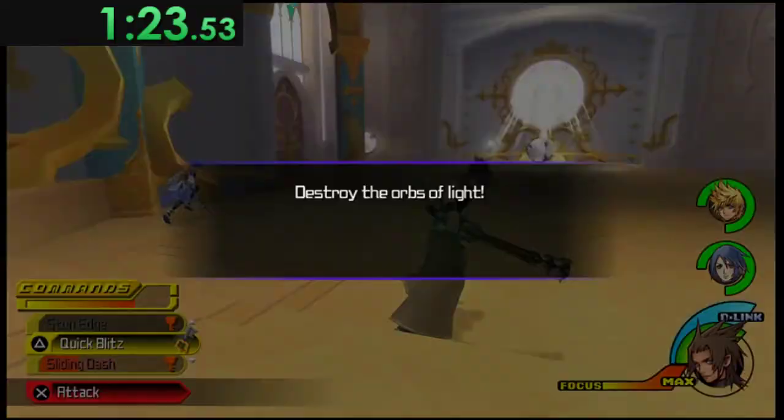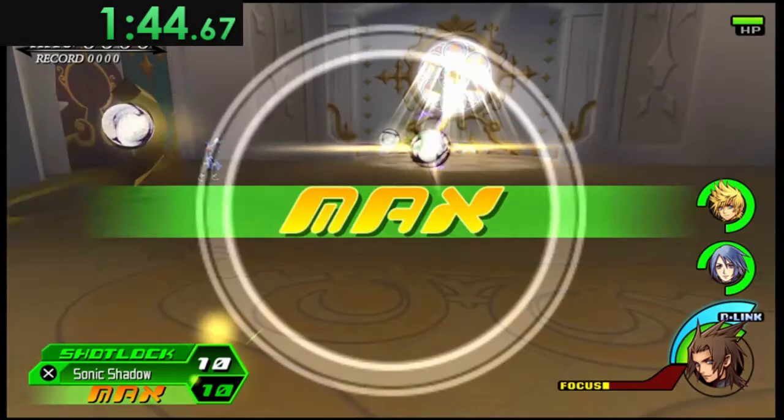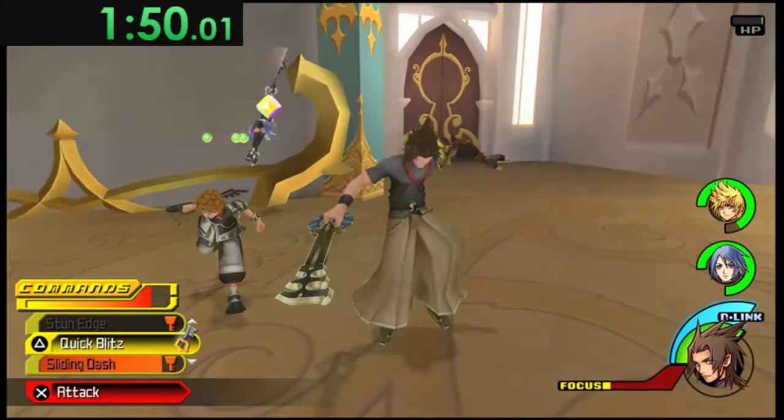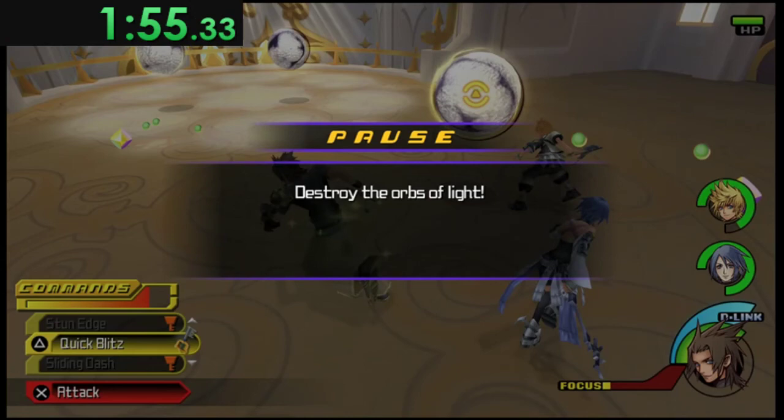The next wave depends on where you are. If I'm near them I'll try to do two air hits on one and pray one knocks into another. When I'm not, I just use Shot Lock, which is pretty powerful against these things. The last wave is the most consistent and most annoying at the same time — you see two Orbs right in front of you towards the end of the room every time.